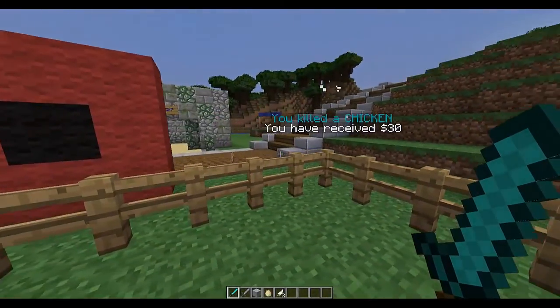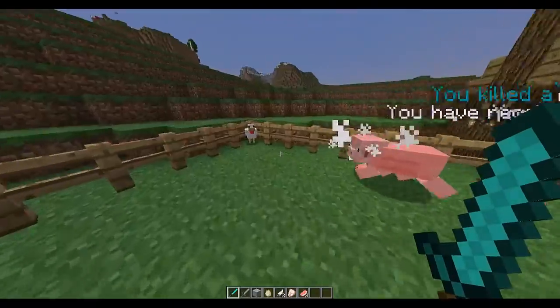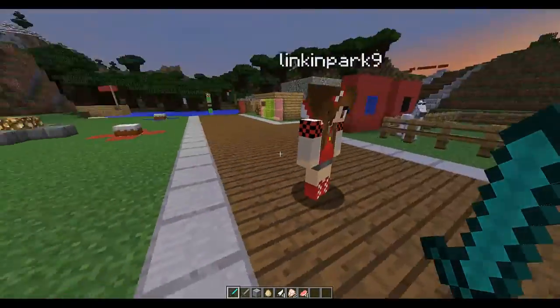So if I kill a horse it will say you have killed a horse and received $30. There we go — you've killed a chicken and received $30. I've set it to 4 seconds before it disappears, so you kill all of this and you can see it looks really awesome.